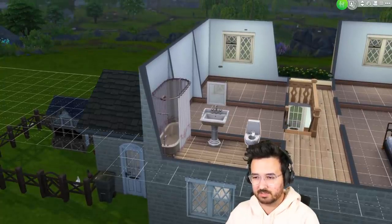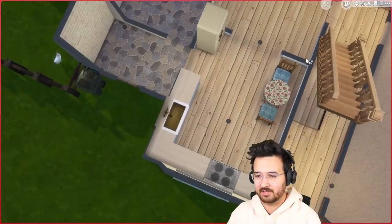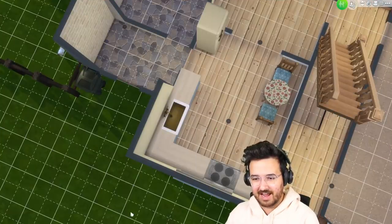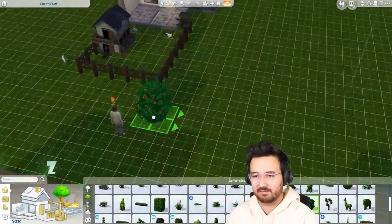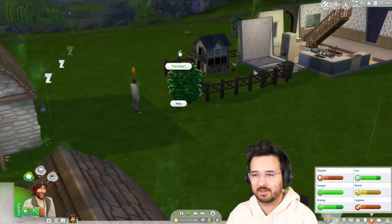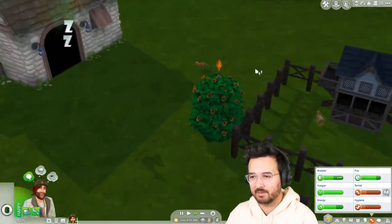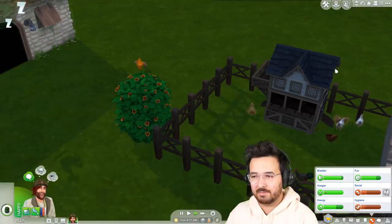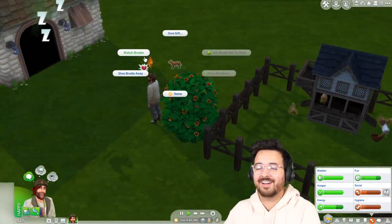Get out of here, fox! We really need a downstairs bathroom — it's really annoying to have to go upstairs all the time. I cannot afford it. But wait — I know what we could get: the peepee bush. This will actually be really nice on the farm. For now I'm just gonna put it right here, but once we actually landscape the farm a bit more — oh, there's another fox. I really need to clean out these two things. I need to add the fox alarm because that'll take care of this.